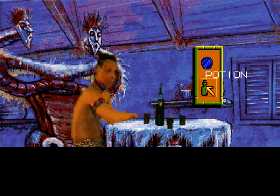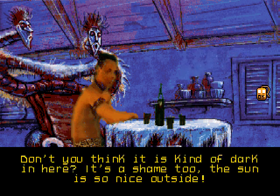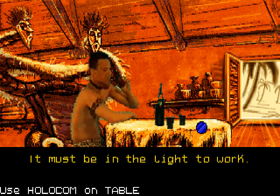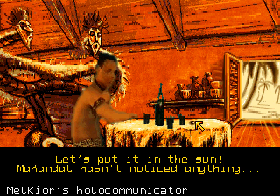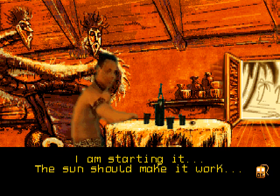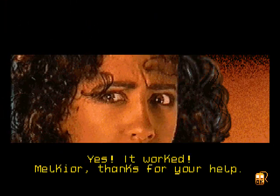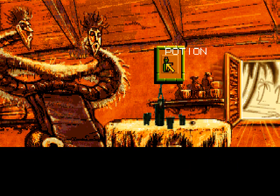So what do we do? He wants to see his friend, right? So let's go ahead and use the holocom to summon him. But there's not enough light for the holocommunicator to work. So how do we let some light in? I say: don't you think it's kind of dark in here? It's a shame, the sun is so nice outside. I don't like to appear rude, but I'm going to open it for a few moments. And now we can use the holocom — it must be in the light to work. Let's put it on the table, put it in the sun. Mackindoll hasn't noticed anything. Let's turn on Melchior's holocommunicator. I'm starting it — the sun should make it work. Yes, Dora, you need me, or will my image be enough? Yes, it worked. Melchior, thanks for your help. The guy is so stunned that he hides.